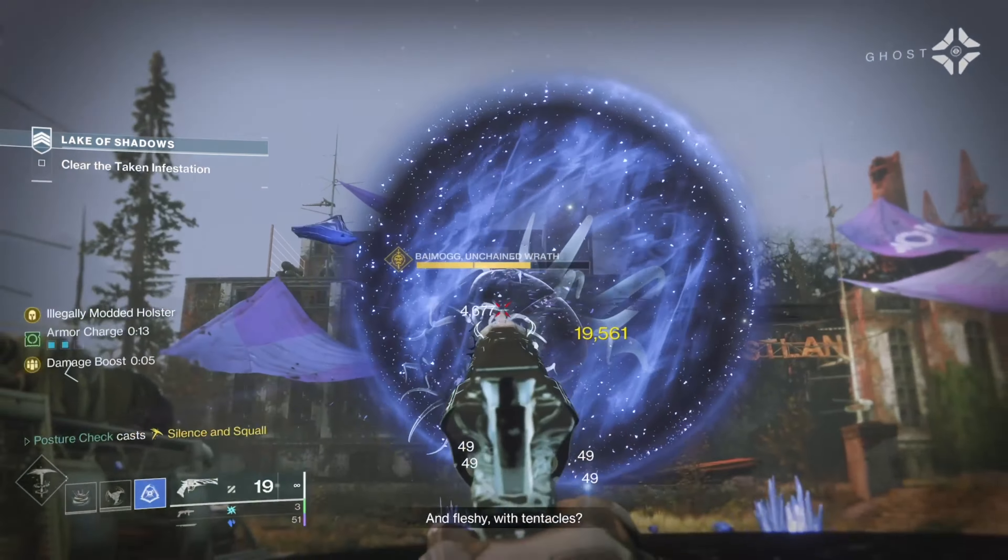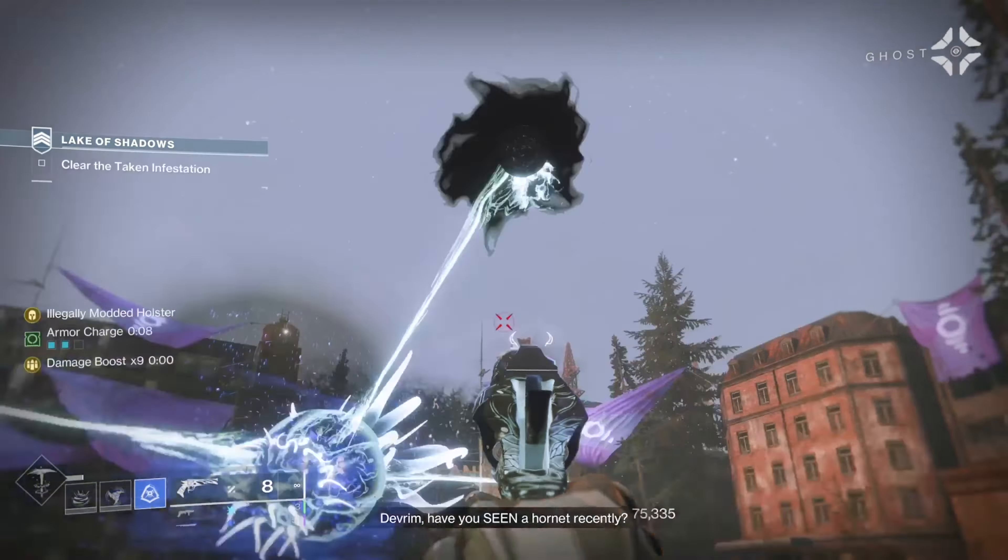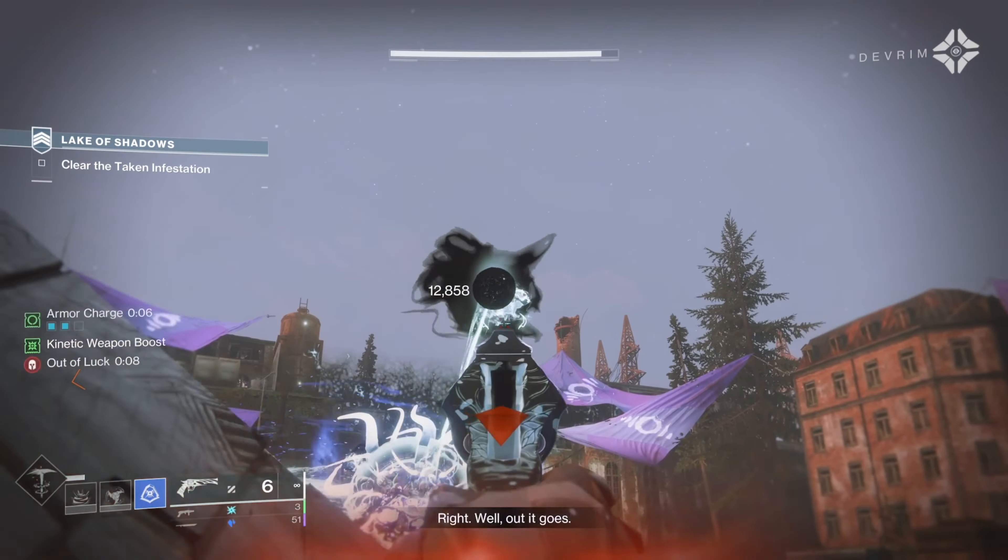Another example of a build like this is Lucky Pants. Lucky Pants can shift a weapon that is either niche or perhaps a plink-plonk weapon into a major melting, or even a boss DPS weapon.